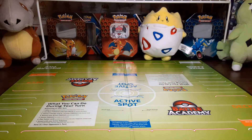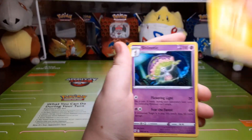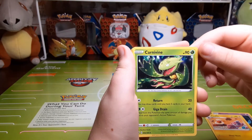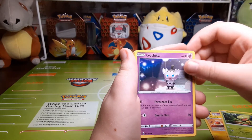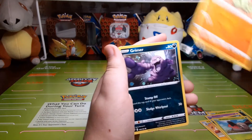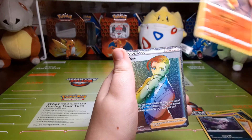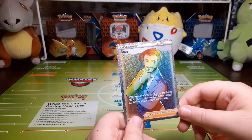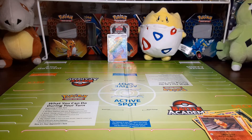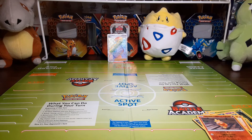Here's that code card and on to the last pack. Electric Energy, Shinx, Lotad, Carnivine, Gothita, Nickit, Shelmet, Galarian Yamask, Grimer, Grimer, Grimer, Porygon, Clobbopus, Deino.